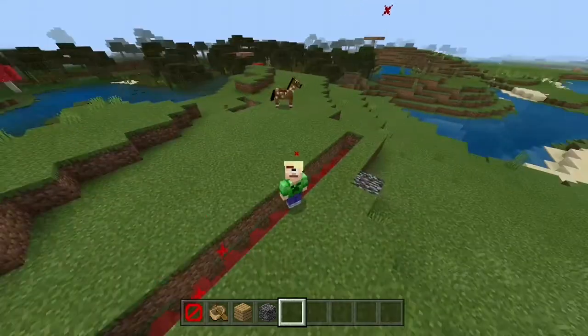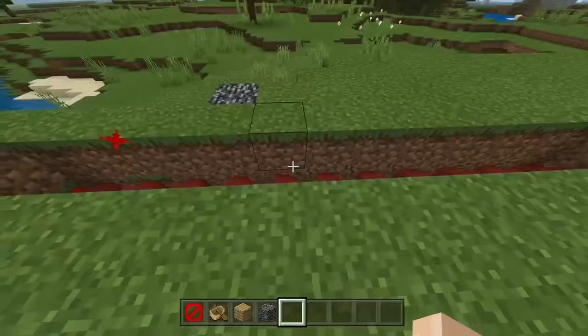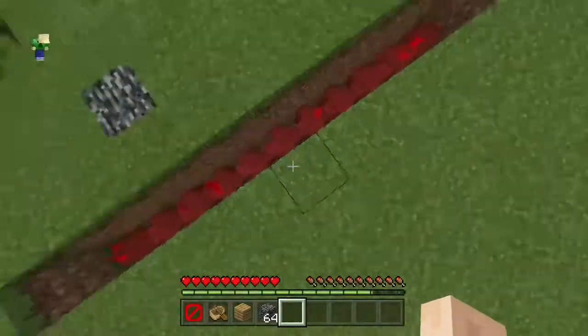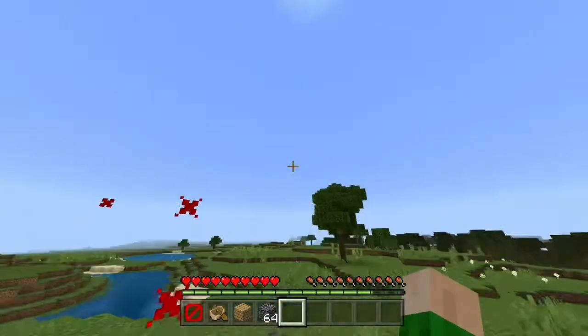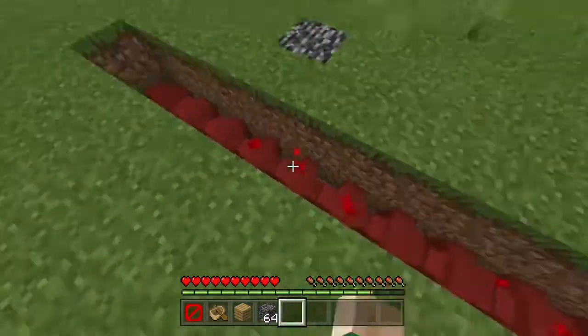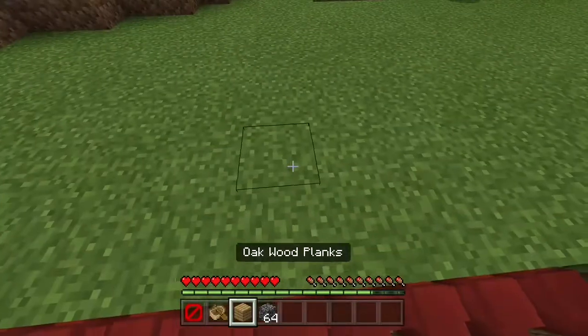Starting off here, we have border blocks, and if you don't know what border blocks are, they literally go from down there all the way up to the sky limit. So in survival mode, you literally cannot pass through it, and you cannot go under it either. So this seems very impassable.